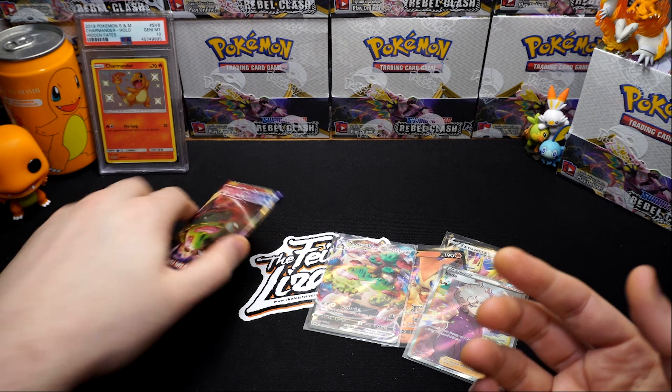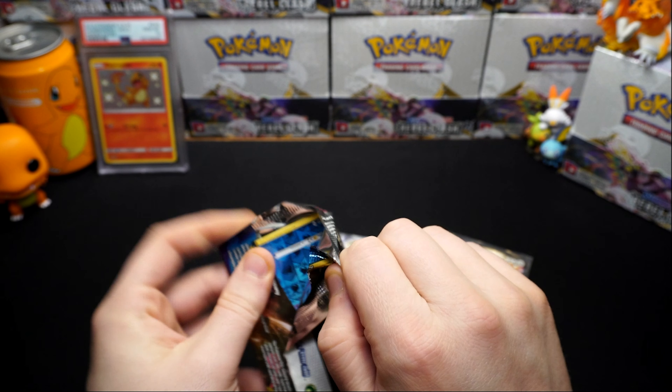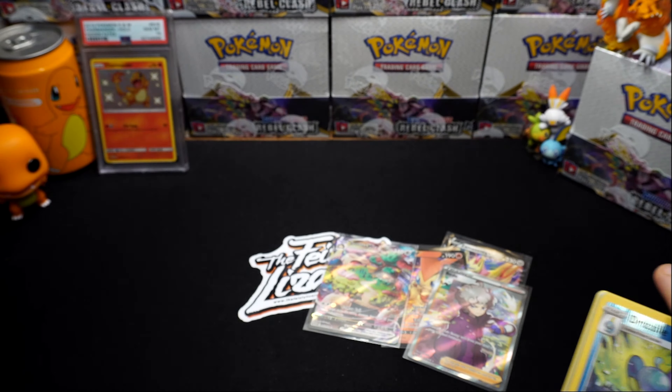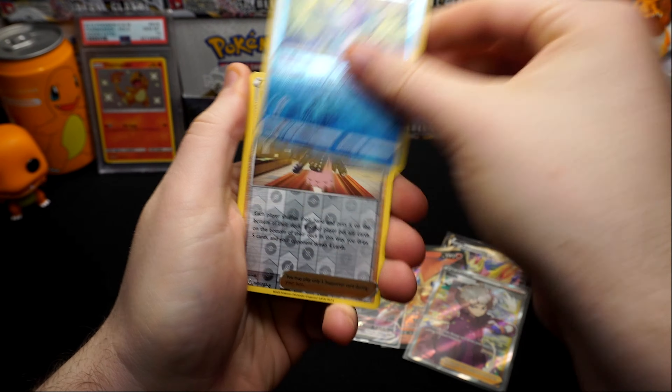They're slipping the ultras, secrets, and full arts into every pack normally - it's purely just an error of reverse holos being pumped into these packs six at a time instead of one. It must have been a setting wrong in the machine. The last pack should have - yep, the reverse holo.